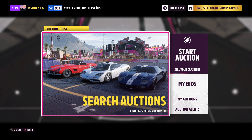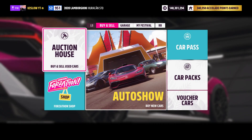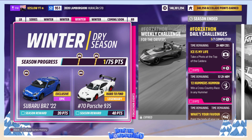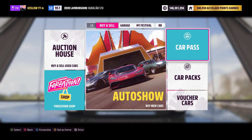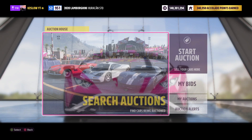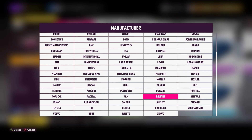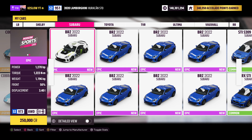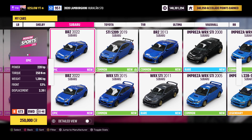I'm going to show you proof that I just made 50 mil last week. Last week's car was the Subaru BRZ22, the 2022 version of the Subaru BRZ. I'm going to show you guys in my garage here. I did this for like two days, by the way, not a full week. And as you can see here, I have 1, 2, 3, 4, 5, 6, 7, 8 BRZs.